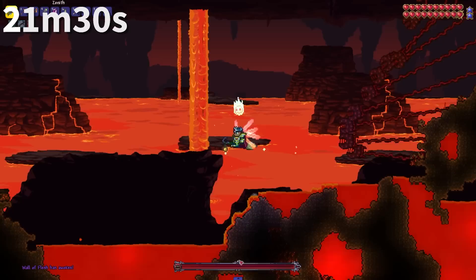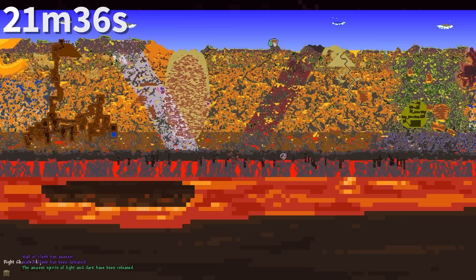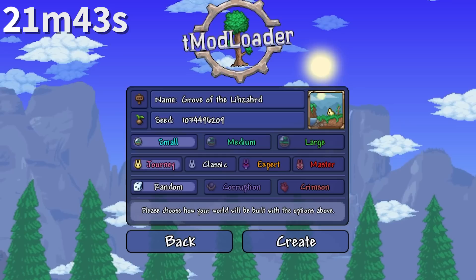Wormhole potions found in slimes were replaced with recall potions in single player worlds, to avoid redundancy. In any world with over 200,000 hive blocks, hive blocks are considered as stone blocks, and crispy honey blocks are considered as hardened sand when used to place world evils. This basically only occurs in Not the Bees worlds.